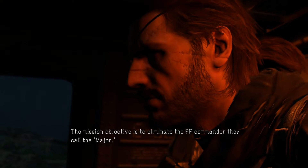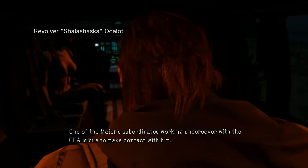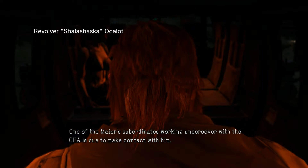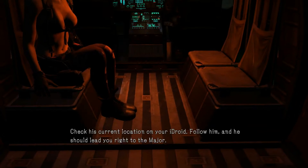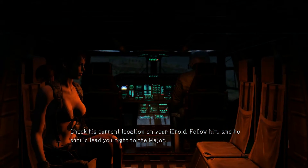The mission objective is to eliminate the PF commander they call the Major. One of his subordinates working undercover with the CFA is due to make contact with him — check his current location on your iDroid, follow him, and he should lead you right to the Major.